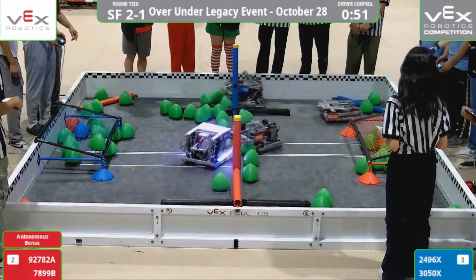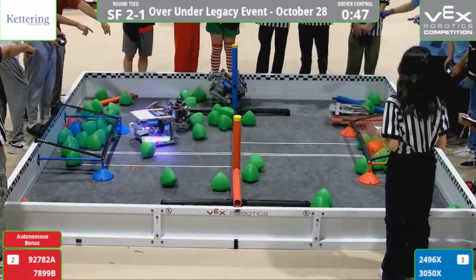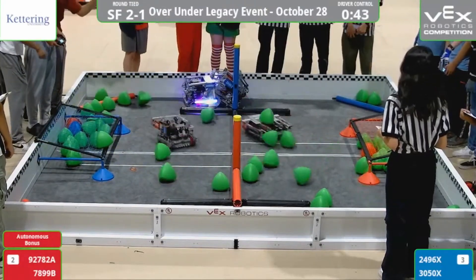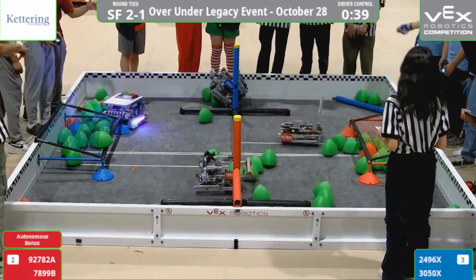Let's see if they score some more tryballs. Big push over here — let's see if they can get those balls. And unfortunately, they got stuck on the elevation bar. Looks like an inadvertent hang. 7899B pushing. Well, that's not good — looks like their Alliance is unable to get them off that bar.